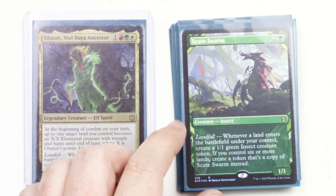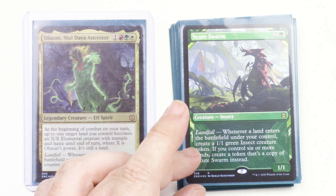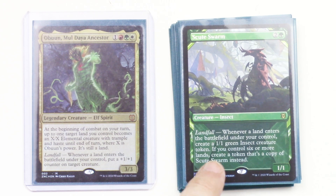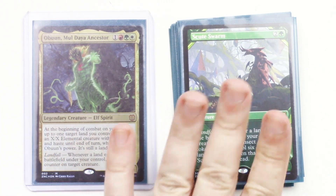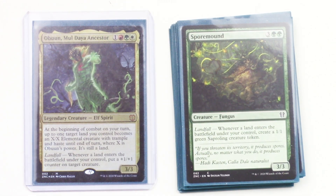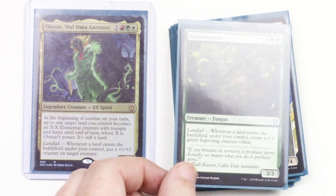Scute Swarm really goes crazy in this deck. It's a 1/1 insect — whenever a land enters the battlefield under your control, you get a 1/1 green insect token. But if you control six or more lands, you create a token that's a copy of Scute Swarm instead. So every time you put a land starting with your sixth, you double your number of Scute Swarms, which gets completely out of hand. And here we have Spore Mound, a 3/3 Fungus — when a land enters the battlefield under your control, create a 1/1 green saproling creature token.